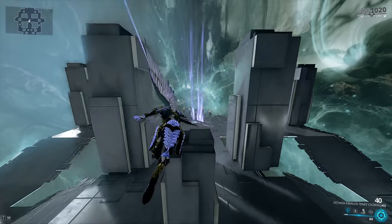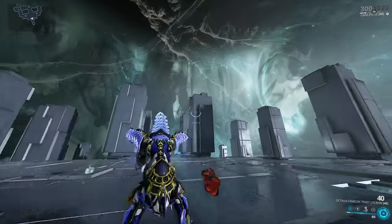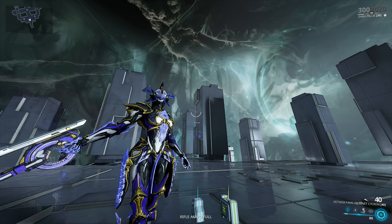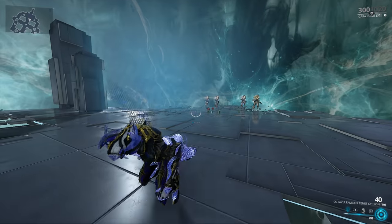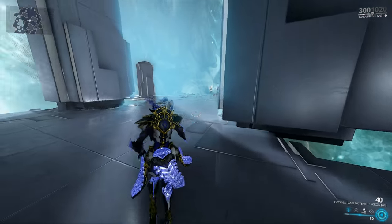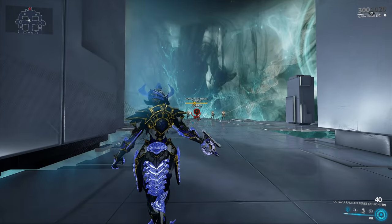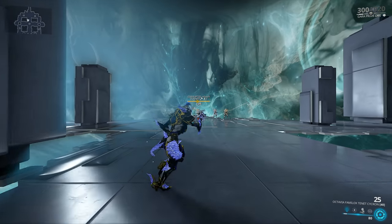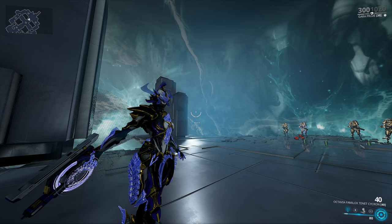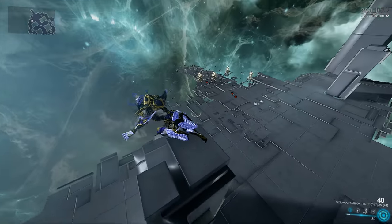Let's begin by checking out how the weapon handles without any mods equipped — just a couple of free shots and some chill background music. The Tenet Cycron is a variant on the regular Cycron, still a beam weapon with a range of 28 meters this time. You can use Ruinous Extension in the weapon Exilus slot, which is absolutely fantastic. You can do the same thing with Sinister Reach for primaries.